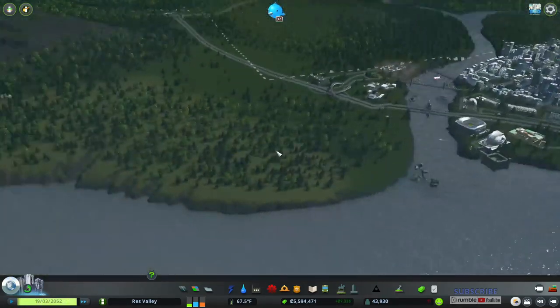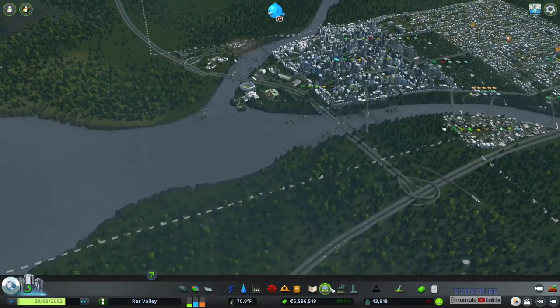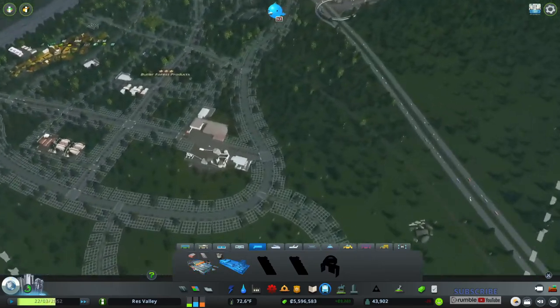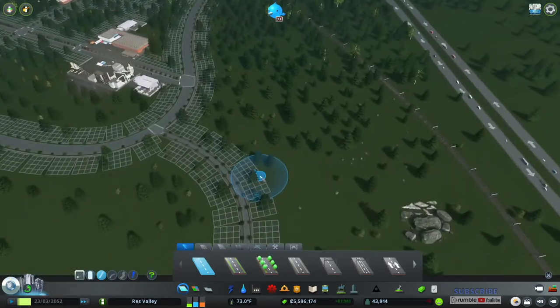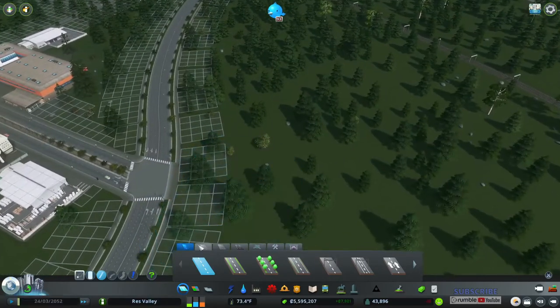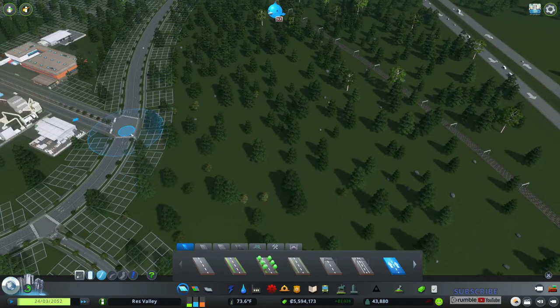We're going to do the shipping stuff first so I can get that sorted. We will, however, do the train stuff right now, because there's a train track over here. The cargo has to go off the main road. This is going to have to be a one-lane road going out like this.